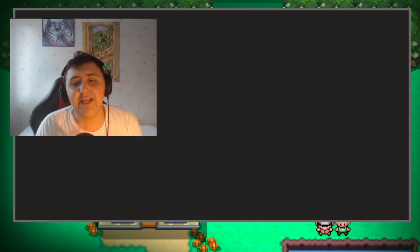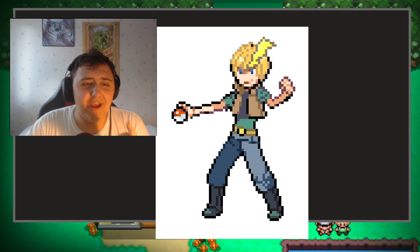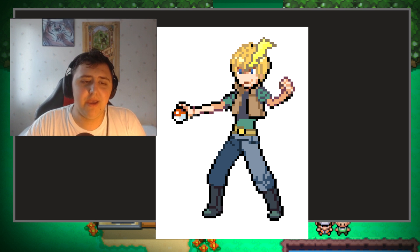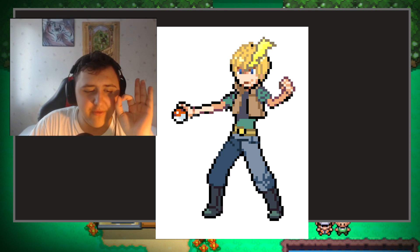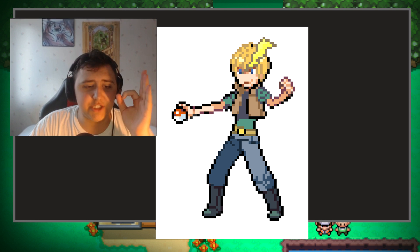Next up we have ourselves an Electric Elite 4 member. This guy has a bit of a more friendly look to him — he looks like just a badass guy. He has kind of a Pikachu thing on his forehead, which is pretty cool. But what he runs is essentially the team I always wanted — it is just the perfect Electric type team.